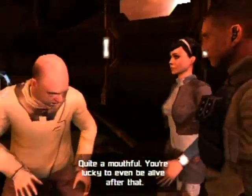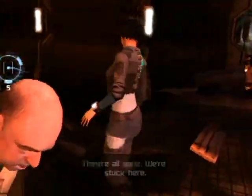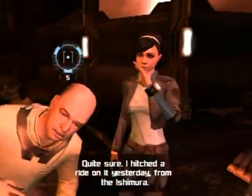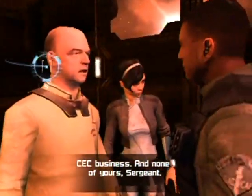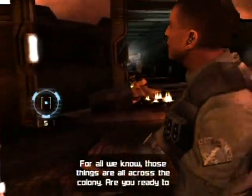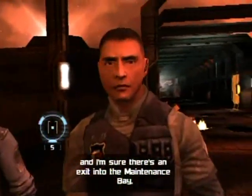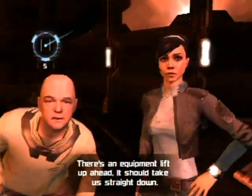The shuttles are all gone — we're stuck here. But there's a surveying shuttle in the sector 8 maintenance bay. He hitched a ride on it yesterday from the Ishimura. Can we use that ship? He says it's EC business and none of ours. Those things may rule across the colony, but Megavent 12 runs underneath and there should be an exit into the maintenance bay. There's also a subway at sector 7. An equipment lift ahead should take us straight down.